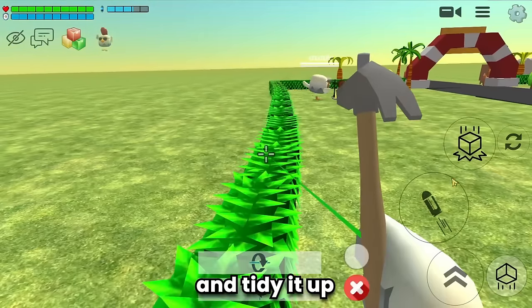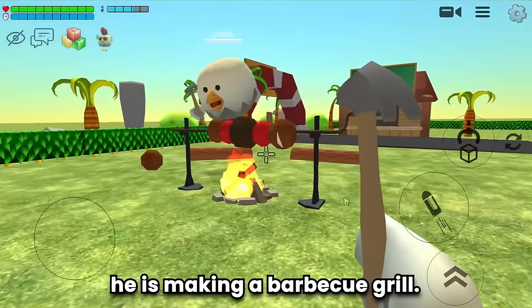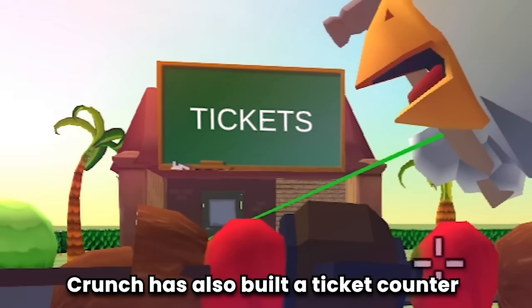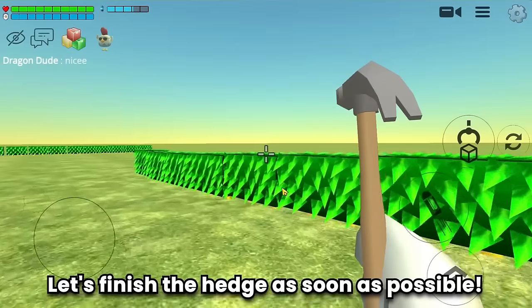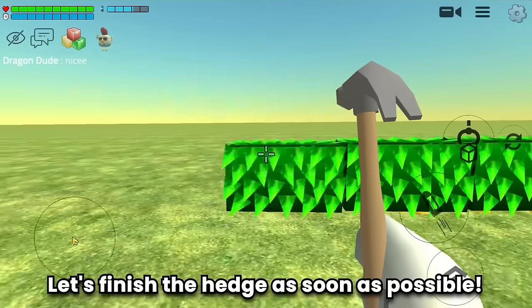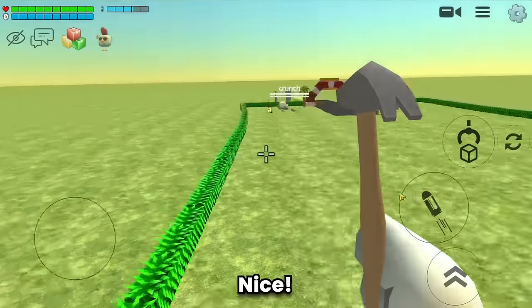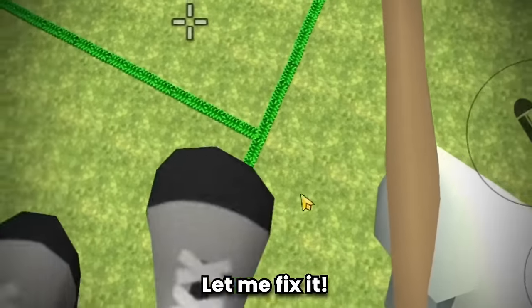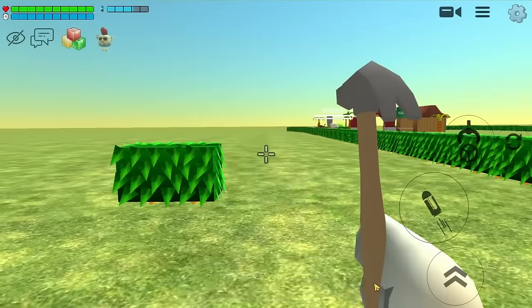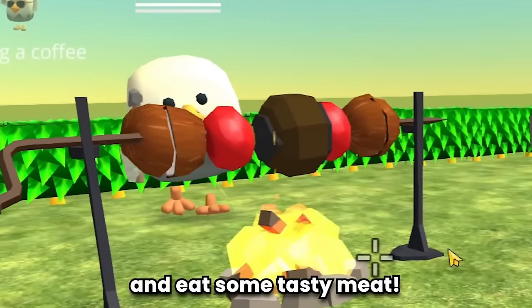Let's tidy it up. Look at Crunch — he is making a barbecue grill! Crunch has also built a ticket counter. I can't wait to see the finished result. From above it looks pretty good.